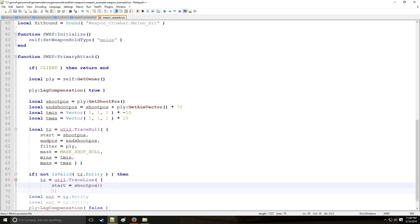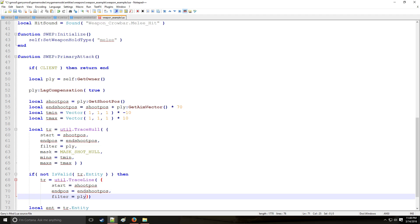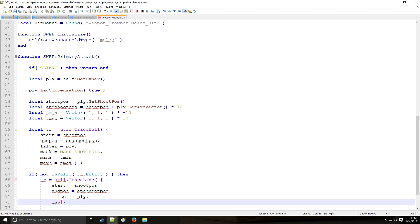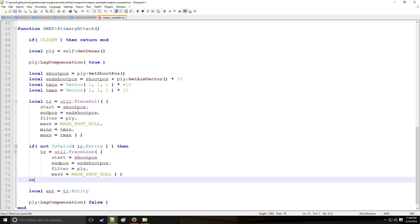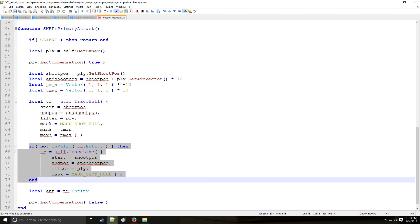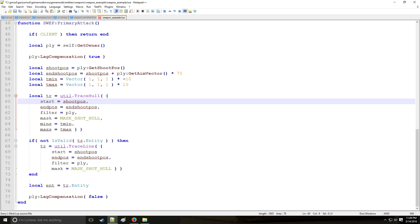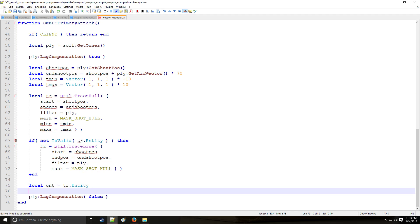The difference between TraceLine and TraceHull: TraceHull sends a 20x20 box defined by t_min and t_max out in front of you, whereas TraceLine sends a single line. If one of these fails, the other will pick it up and assign that entity to the variable. It's a bit more difficult than a firearm, which is why I chose to do this second.